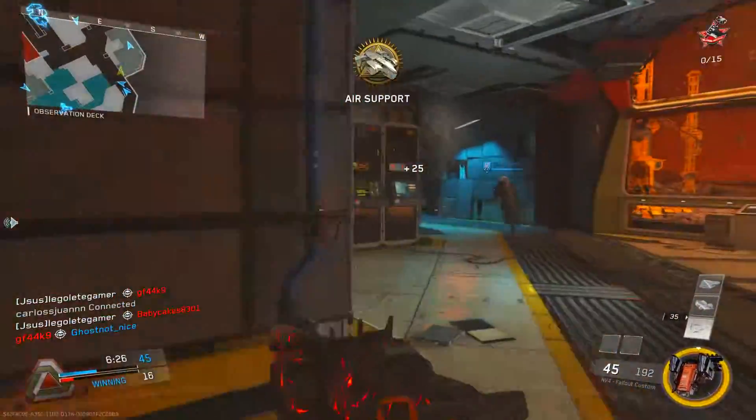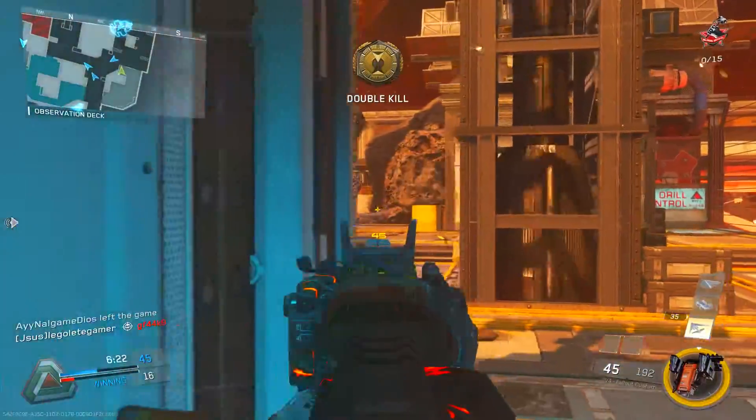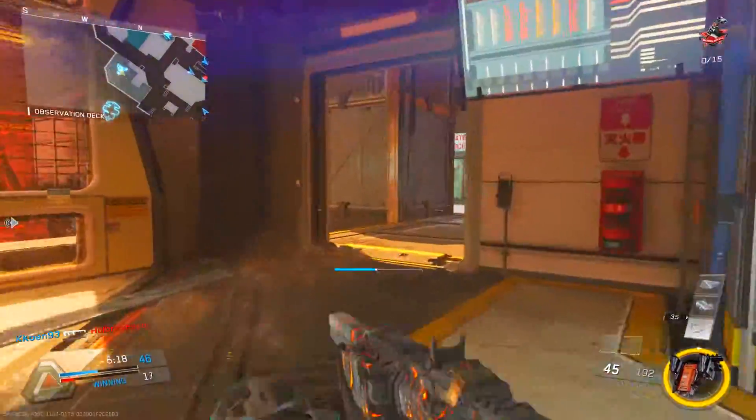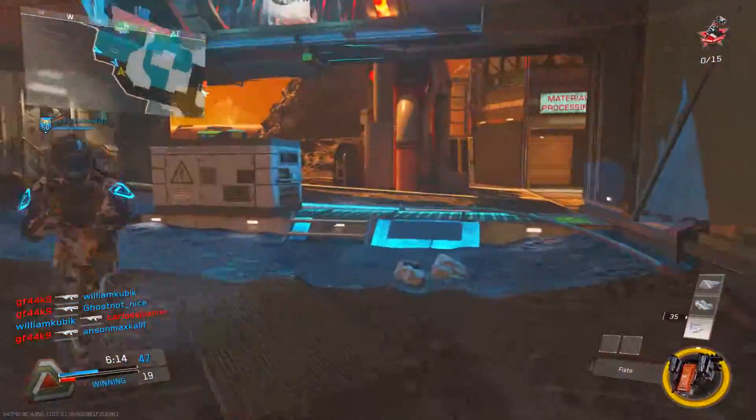The next perk is Scavenger. That's pretty obvious — you have to get all 25 kills with your gun and can't be picking up somebody else's, so I would really recommend Scavenger so you can always replenish your ammo.